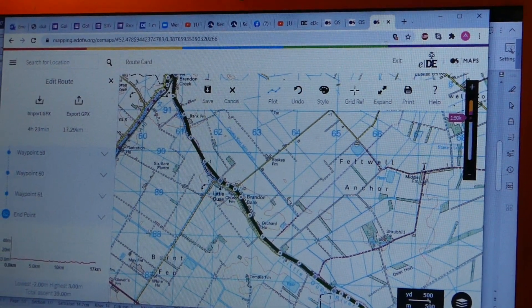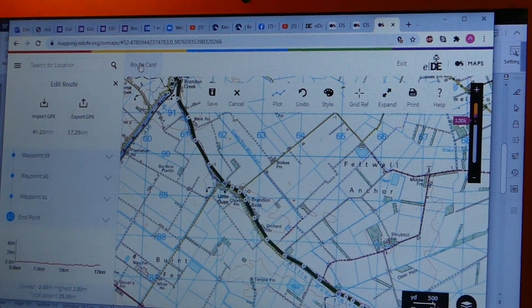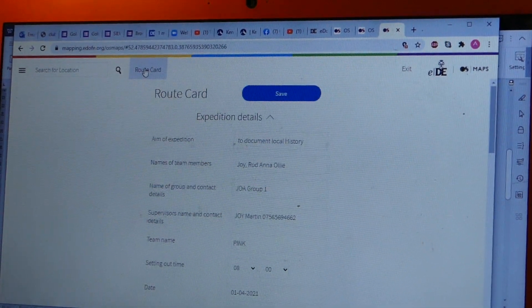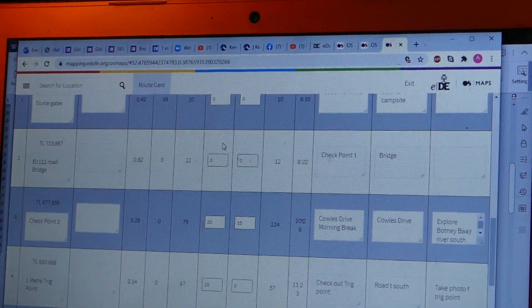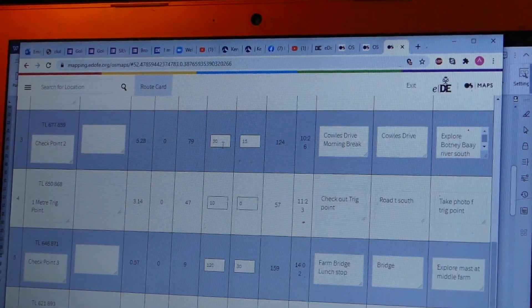Once you've done that, what's great is you can go to the tab at the top called 'Route Card.' When you open up that tab, amazingly your route is all there. Just scrolling down — this is the route you've already done and it's automatically populated, well, most of it. Let's go through from the top.